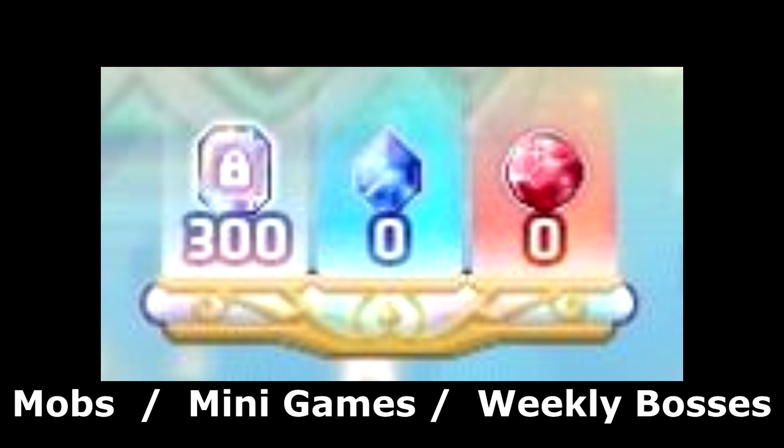From left to right, you've got the ones that come from your daily mobbing — so killing mobs around your level. The middle, the blue one, comes from minigames, which I'll run through as we get through the video. And then the red ones are from weekly bosses, which I'll run through once we get up to that part as well. I just wanted to lay out exactly what those are for, because there isn't just one currency.